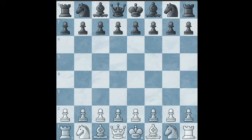Hello everyone. In this video I will be showing you how to troll your opponents by playing a specific opening. So let's get started. The opening starts with the move A3. This is known as the Anderson opening. I am going to show you how to play this opening as white.